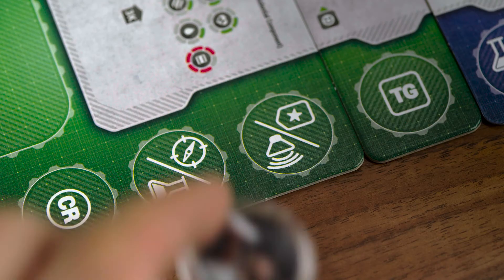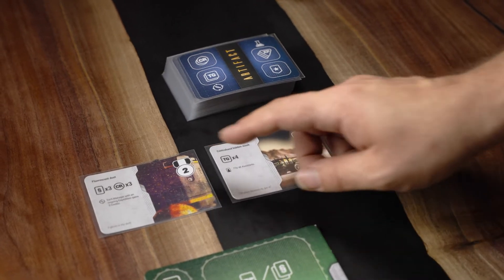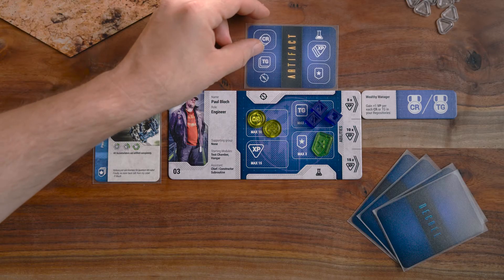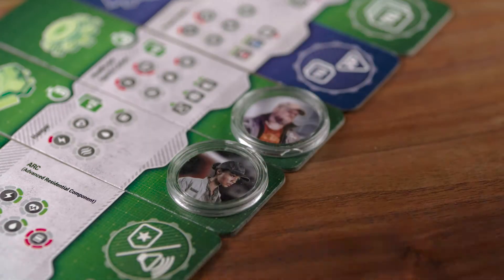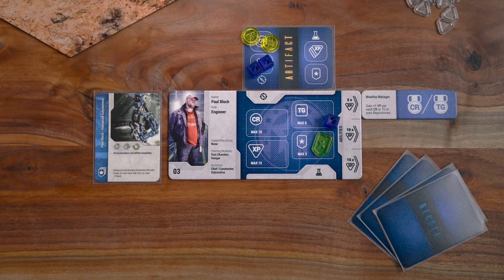To obtain an artifact, you must first perform an expedition action. When performing an expedition action, you can select an artifact card from the deck or the three public artifacts and pay one of the field fees as shown on the card. On a second expedition action, or the same action if using a double expedition socket, you can then fill the second expedition field on the back of the artifact card.